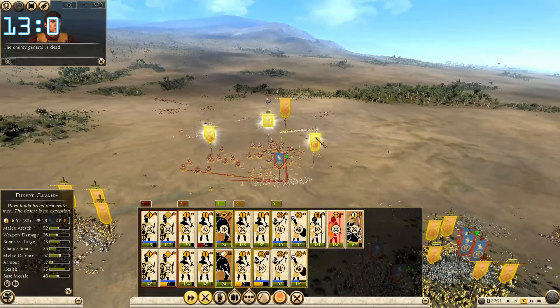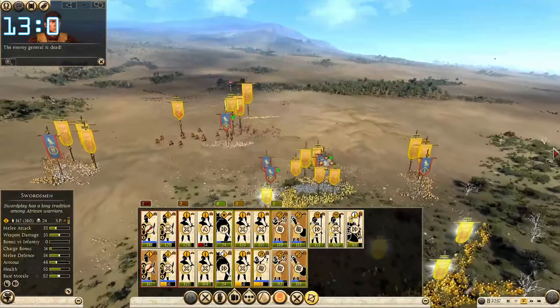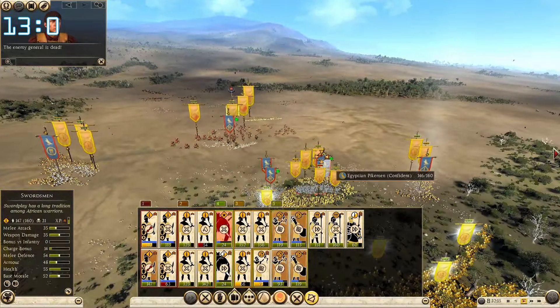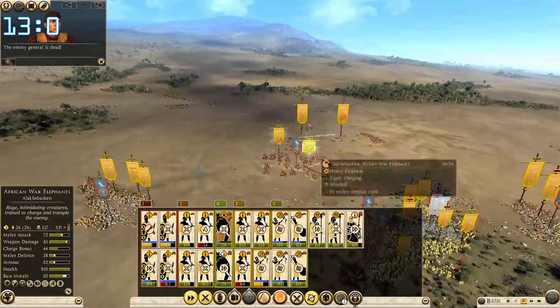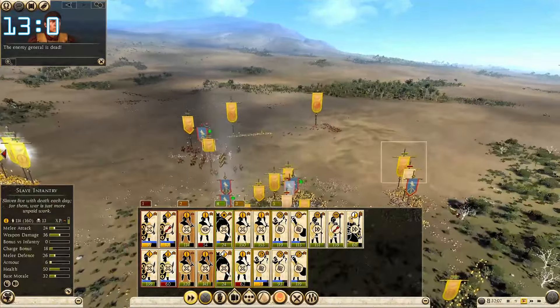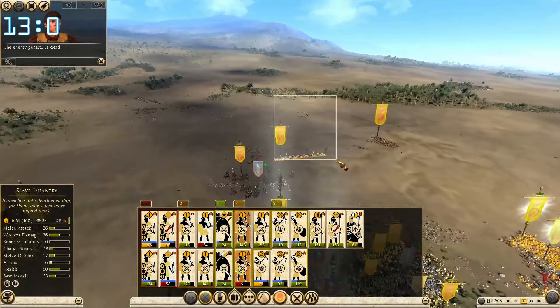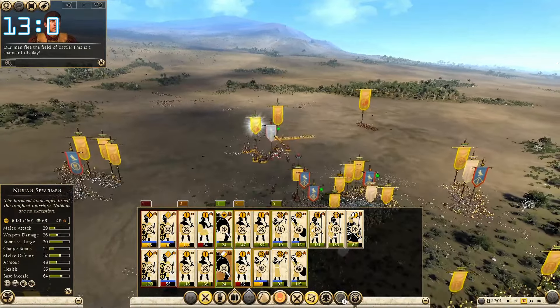He showed his back to us — now charge at him. Shooters, how are we doing? Pikemen — bomb him, bomb the other one. We're still fighting this spearman, he's so tough. Not doing too good here either. Attack him. The pike is wavering — excellent, we've basically crushed him.